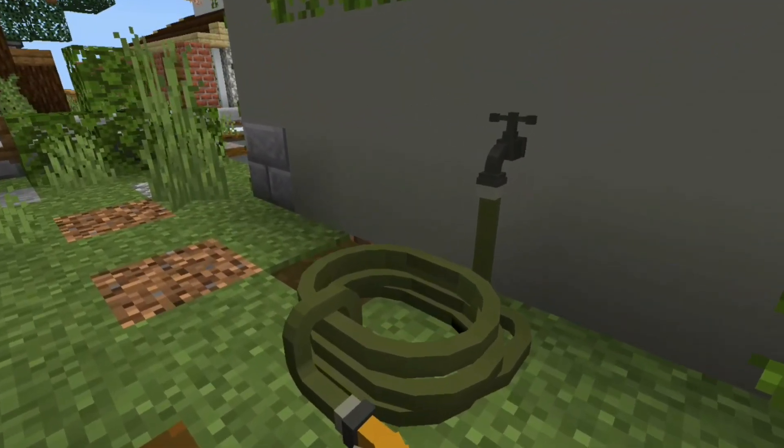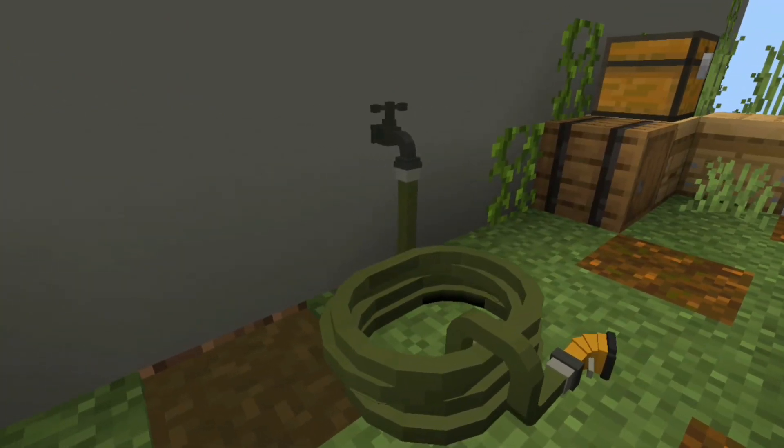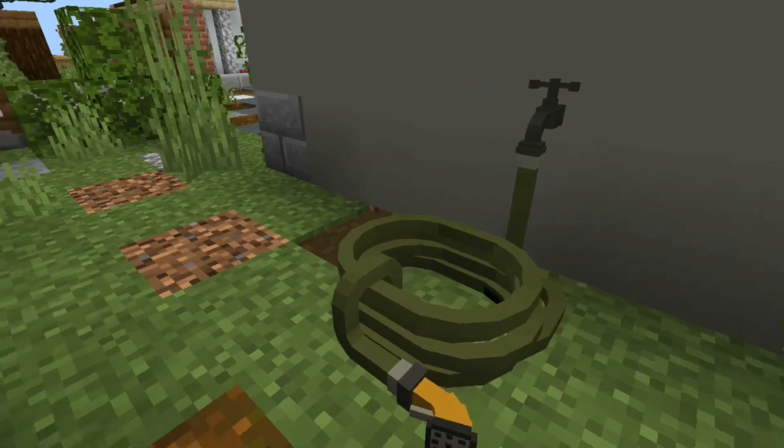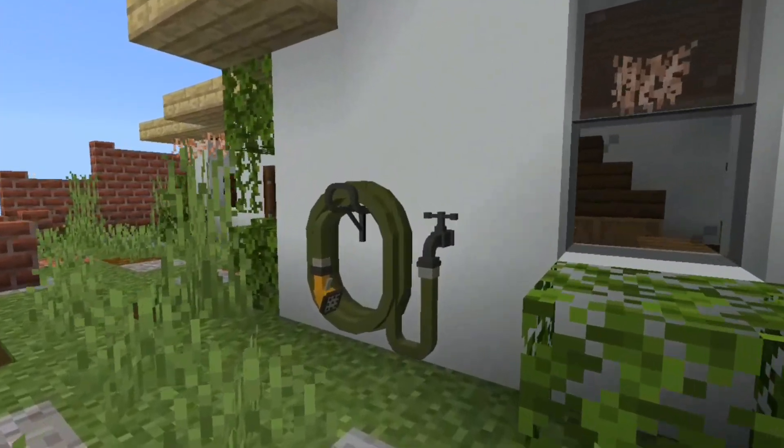The first block that I'm gonna show you gamers in this add-on is the host. There's two types of this block. This is the first one, and this is the second one.